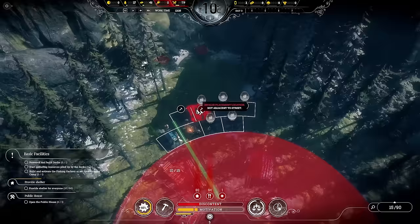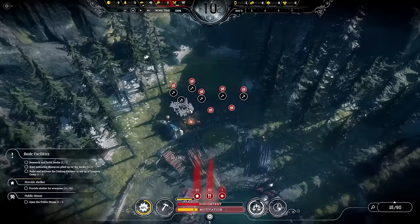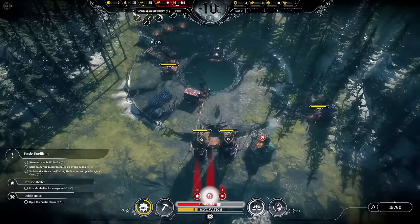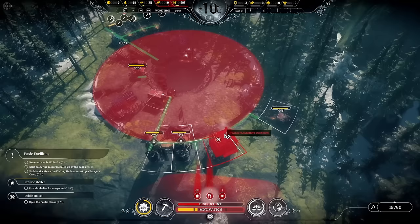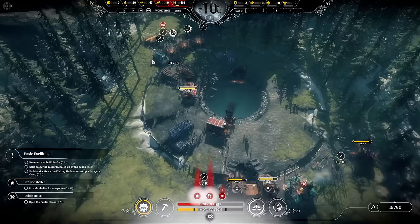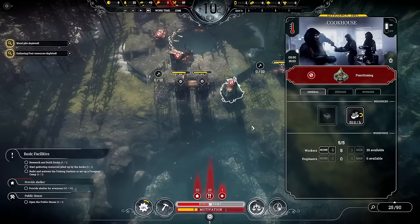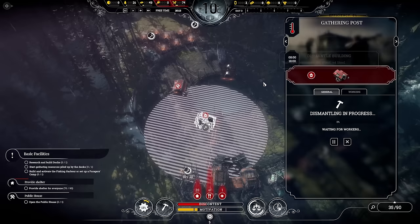We need nine tents in total for 90 people, so let's get those going with a path there and one at the top too. I'm going to put a chapel right in the middle. Let's get the pub down. I also want another workshop. Now that everyone has a tent, people won't get sick, so we can pull engineers out of the medical bay.